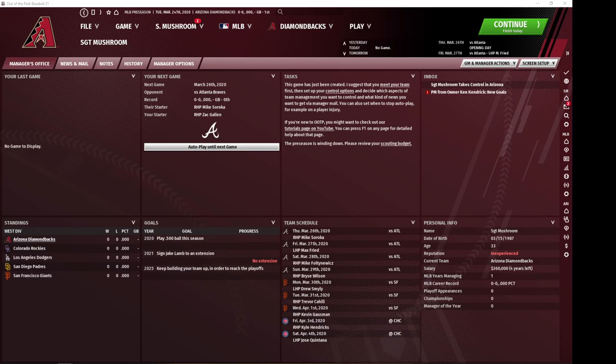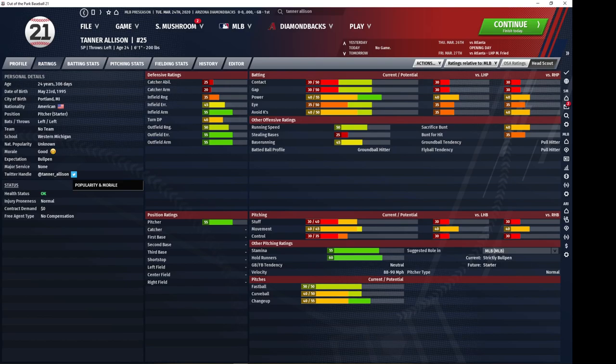We're going to start with our two-way players. I'm first going to go to Tanner Allison, who is a free agent at the beginning of any of your games and you should be able to acquire pretty easily.